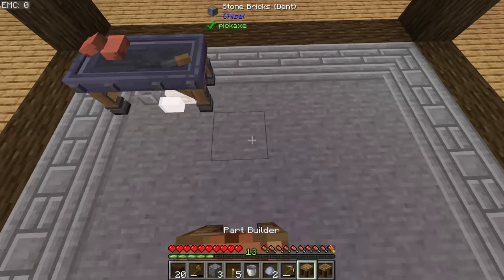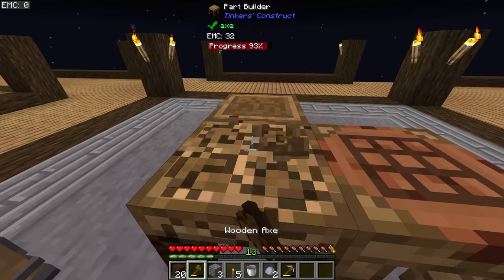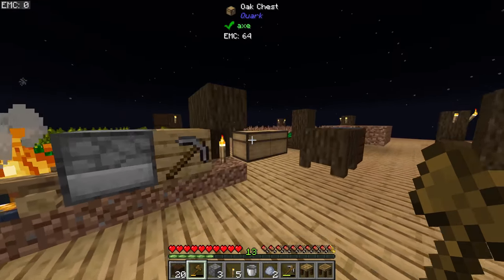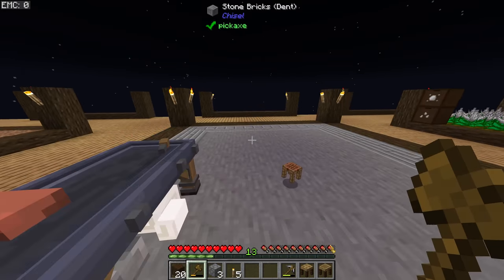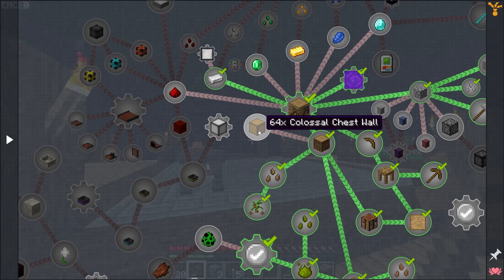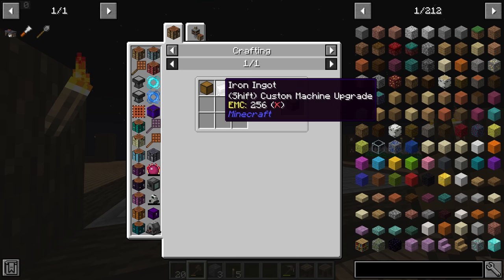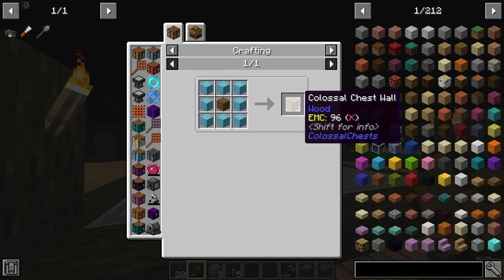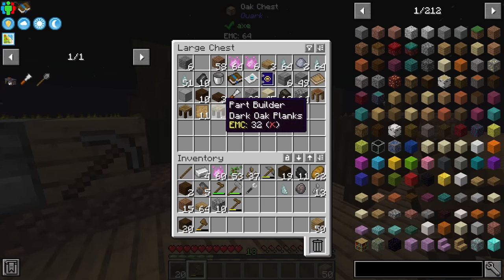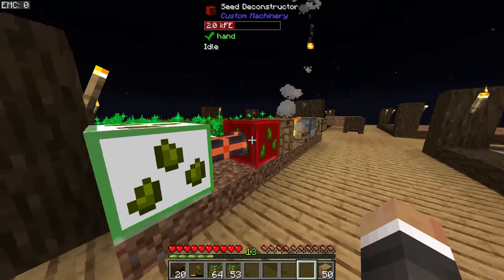I might put all our tinker's parts in a little two-by-two grid around the center. One of the things I'd like to do in today's stream is potentially look at getting a colossal chest — we do have the colossal chests mod installed. If we go back to the main quest line, there's a quest for colossal chest wall that wants us to make one colossal chest core — just a colossal chest wall with one iron ingot — and then 64 colossal chest walls, which are just logs and planks. Given that we have basically an infinite amount of wood, that should be pretty straightforward.